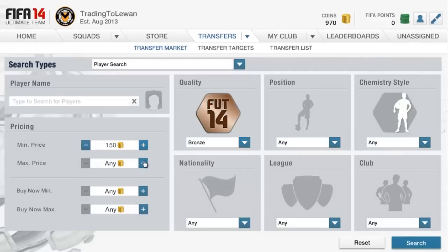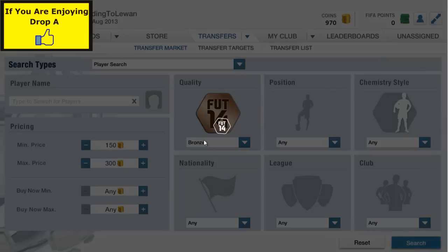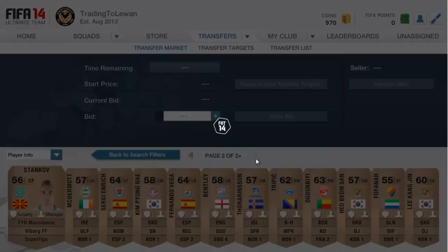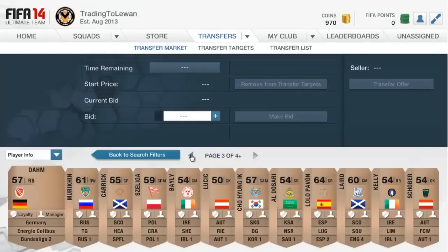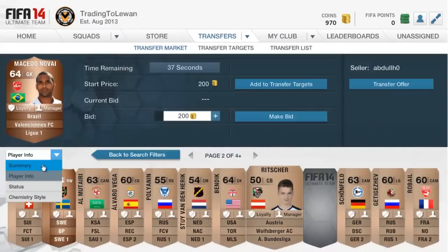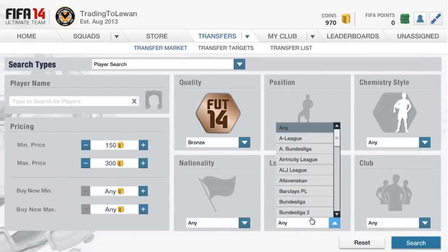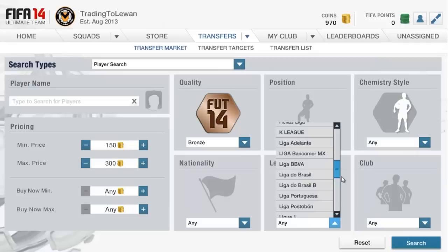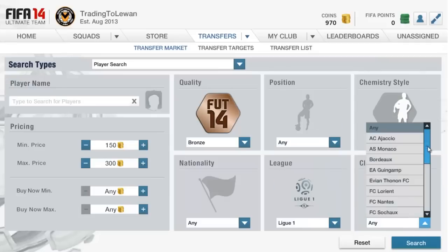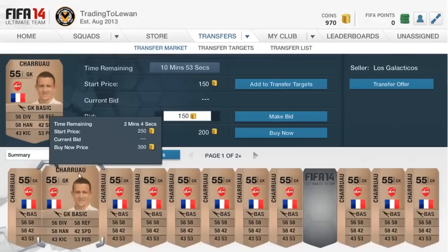Let's keep scrolling along. There's one going for 200 coins — a player with Valciens. Valciens are in Liga 1. Let me just verify — yeah, they are. Goalkeeper, bronze. Yes, this is the right team.